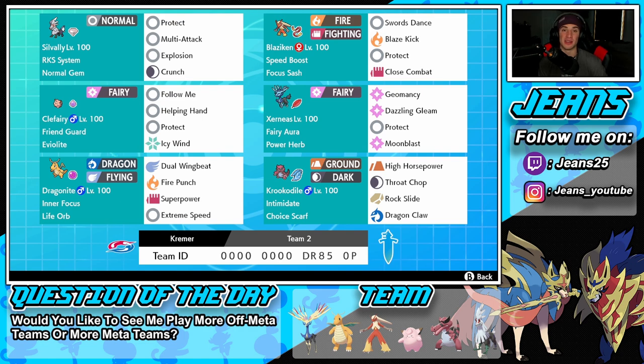Middle left is our support role for the team, which is Clefairy. I haven't used this Pokemon in a good bit but I absolutely love it and still think it's very viable in this online meta. Friend Guard as its ability, Eviolite as its item, with Follow Me, Helping Hand, Protect, and Icy Wind for speed control.